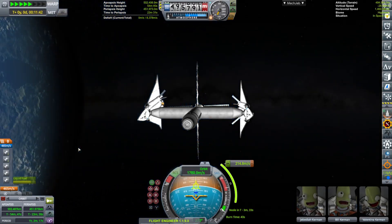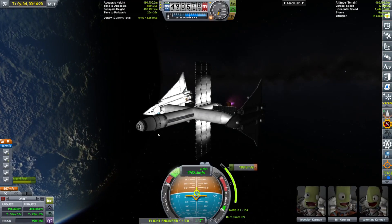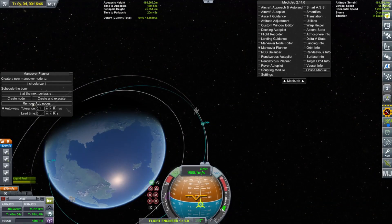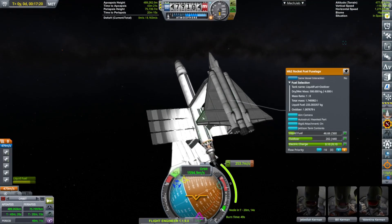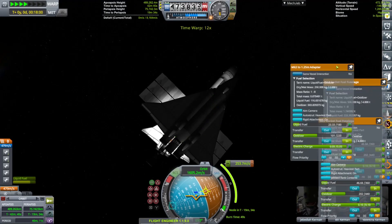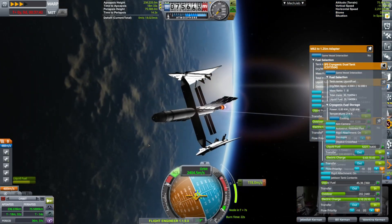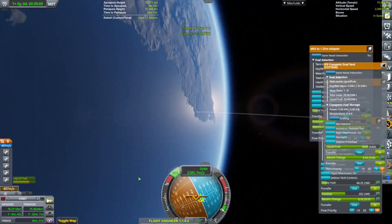I accidentally left a couple of engines on so we started to tumble, which isn't ideal, but I just rotated the orbit around a little bit. I had to turn off those two engines, and our nuclear engine will be slowing us down at the apoapsis and then cutting us down at the periapsis to about a circular orbit just above Kerbin — very low Kerbin orbit.